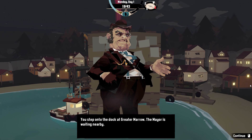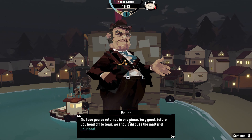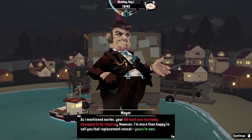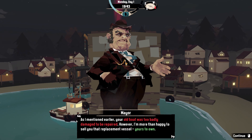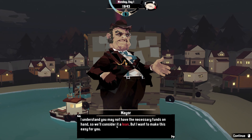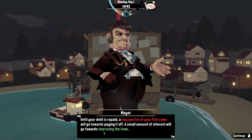You slept on the dock at Greater Marrow. The mayor is waiting nearby: 'I see you have returned in one piece — very good. Before you head off to town we should discuss the matter of your boat. Your old boat was too badly damaged to be repaired; however I am more than happy to sell you a replacement vessel.' So this boat I was using today is not mine, and he is selling it to me. I may not have the necessary funds, so he will consider a loan — a tiny portion of fish sales plus a small amount of interest.